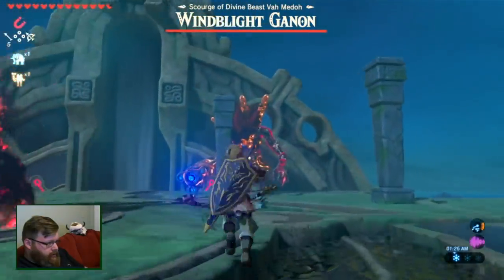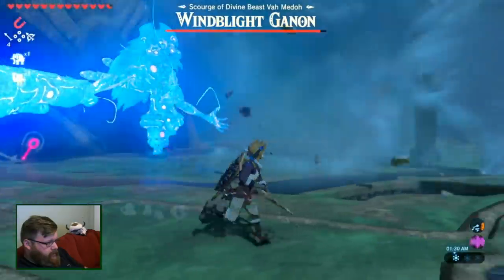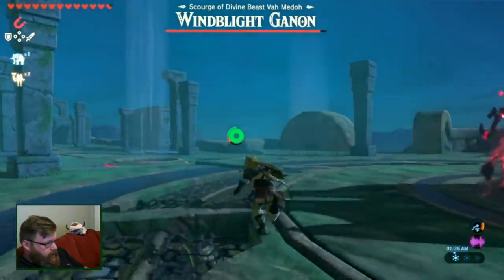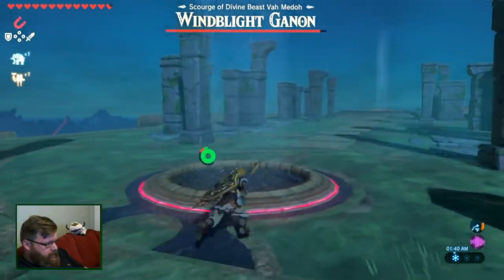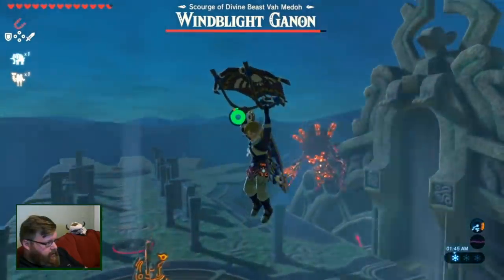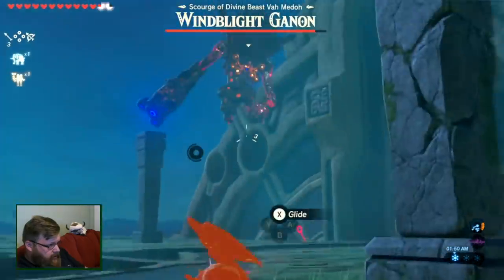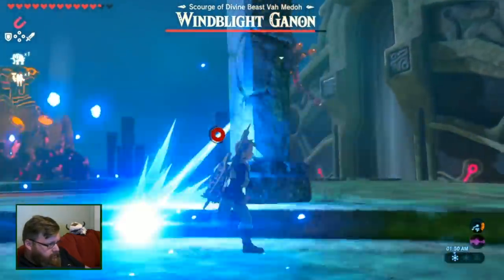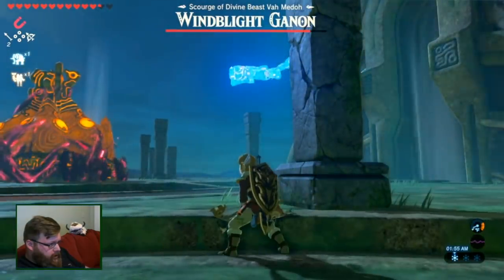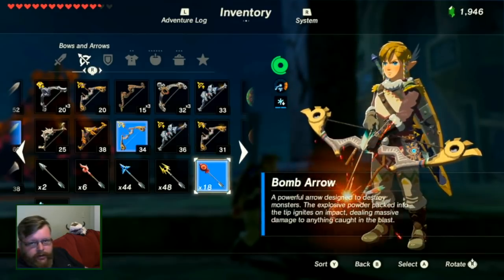Gotta figure out what to do here. I need to get out of here! Assuming using these, I can get up in the air. Attack. I should probably use Bomb Arrows — I've been getting a lot of those in this place. Give them a little more power.